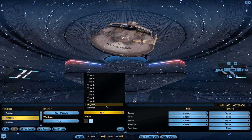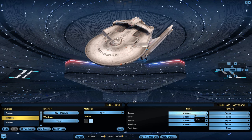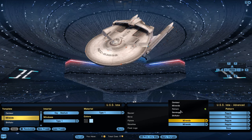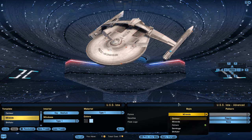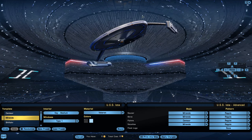There are any number of materials — we'll get into colors in a moment. For now, I'll go through what I normally build my Mirandas to look like: I'll keep the strut, keep the Miranda saucer, and change the pylons to centaur pylons, which puts them out on a wing.